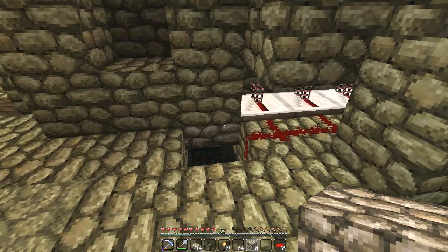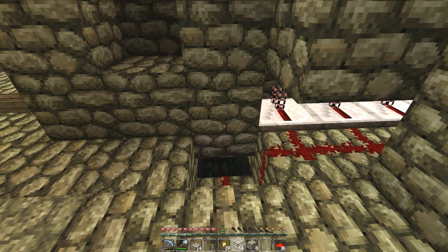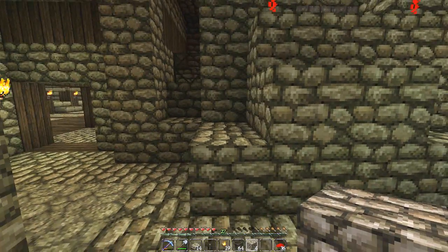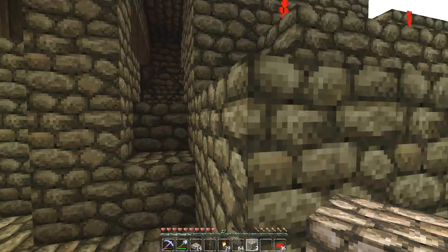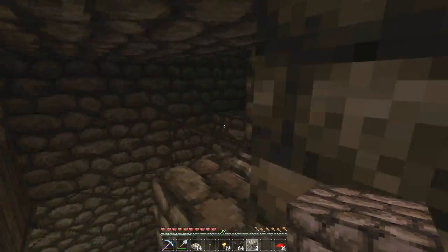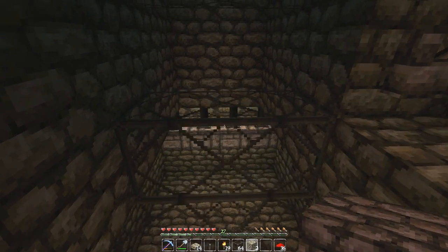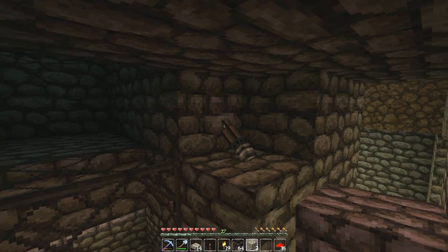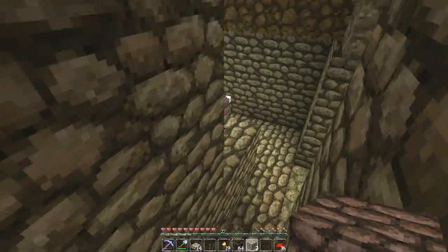That's looking good. Let's see if we can fill that up. Looking good. So we go up here, flick the switch — bam, working like a charm now. Why is there light coming in there? It's actually making light somewhere — hmm, that's weird. Okay, it's because of this actually. We need a whole ton more cobblestone.